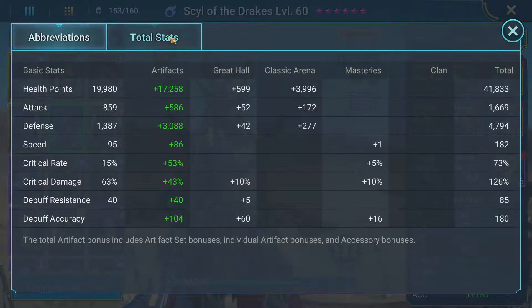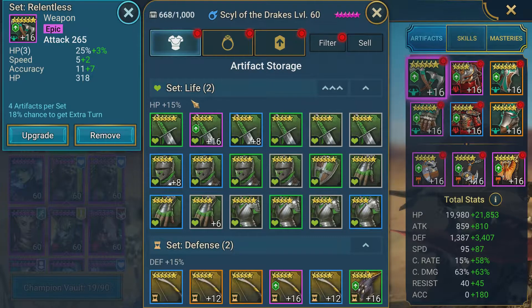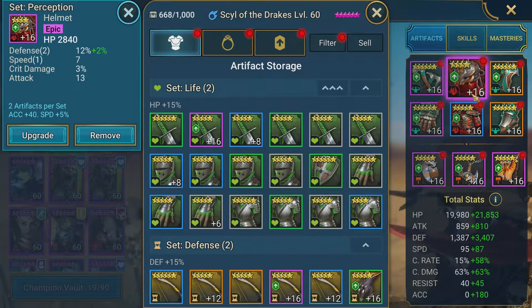Looking at her gear and total stats: she's not super fast at 182 speed, which is pretty good for most of the content. Crit rate could be higher. Accuracy I'd like to get over 200, but it's working out. Her defense is almost 5,000 and she has almost 42,000 HP. Right now she's in a Relentless set to get as many turns as possible. We mainly went for accuracy and speed — she's in my best Relentless gear on this account, including a triple roll on crit rate.